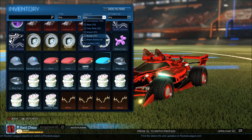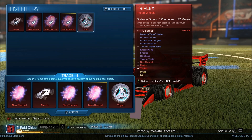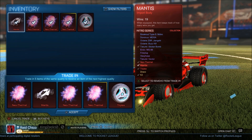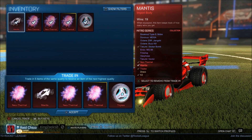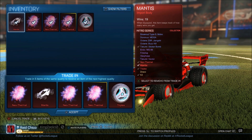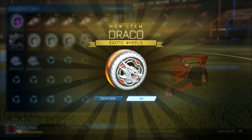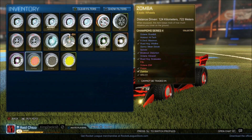We got three painted wheels in a row — oh my god, that's crazy. Our one more trade-up is going to be from the Nitro series. We got Triplex wheels, Saffron Neothermal, two more Neothermals, and a Mantis. This is our last trade-up of the video. Please don't give us K2s — I already got Lime Painted K2s from a trade-up. I'm feeling lucky — we got those Black Zombas, come on, hit me up with something good.